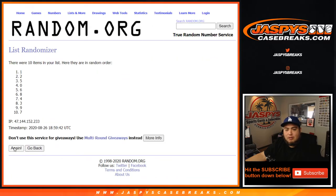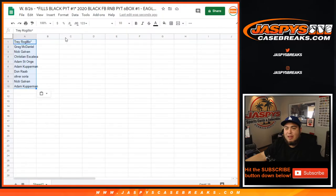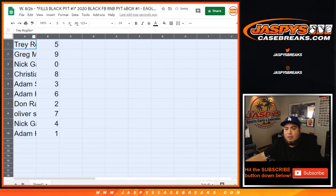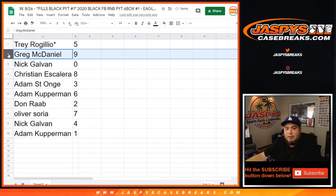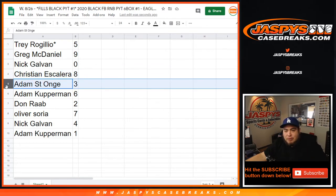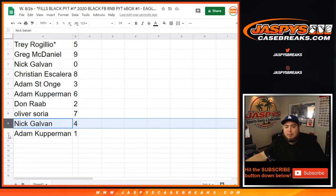One, two, three, four, five, six, and seven — five down to nine. Again, this is just for the Eagles and Panthers. So: Trey you have five, Greg with nine, Nick you have zero — and all redemptions for these two teams. Christian with eight, Adam Ray Rice you got three, Adam Kupperman with six, Don with two, Oliver with seven, Nick with four, and Adam Kupperman with one.